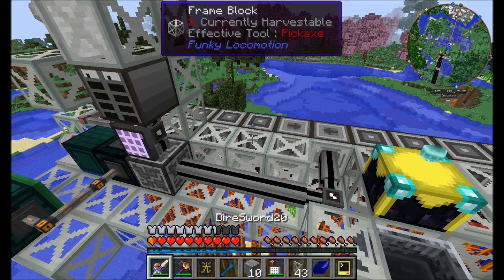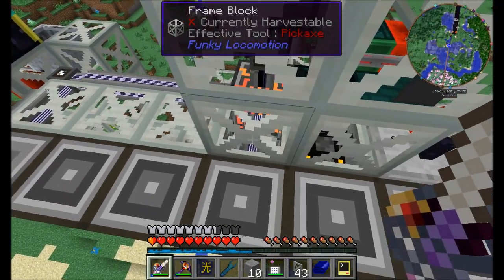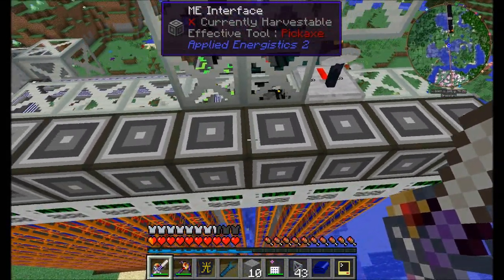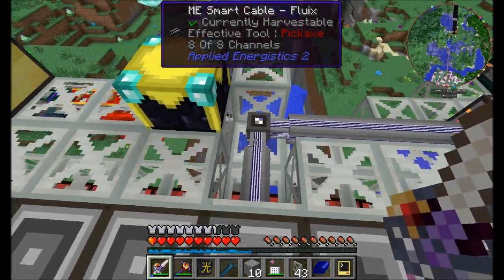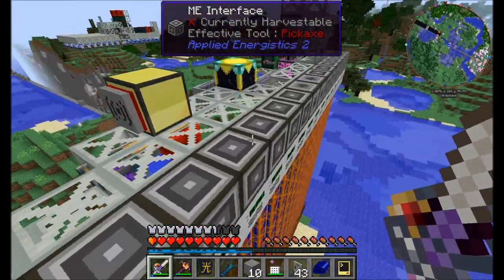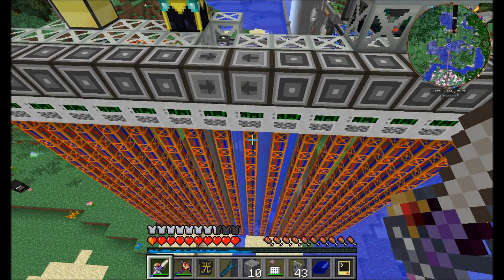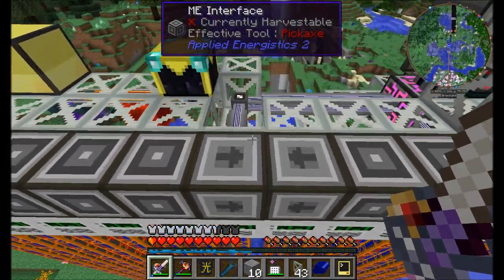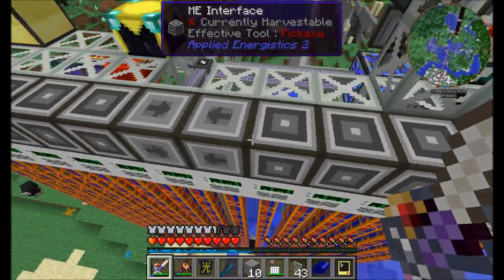Let's go ahead and turn on our power. You'll notice that I've got one set of cables using eight channels going into eight ME interfaces here. And then this bundle of cable using all eight channels goes into eight more. So remember, ME interfaces that are touching each other will share power with each other, except for the device that the ME interface is pointing at — it won't share data and power with that. So by pointing these two ME interfaces at each other, we keep them separate.